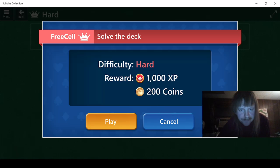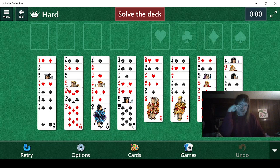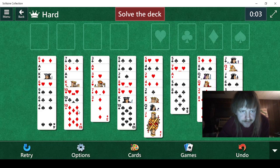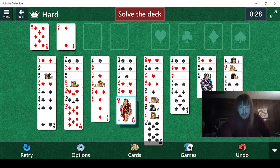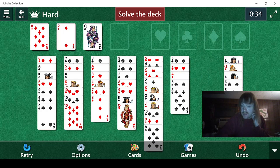We need to solve the deck on hard. This should be relatively difficult. We could almost do that. We need red 9 — okay, red 9 is back there. Let's see, we can do this. I think we want to do this — I don't know why I think that, because this looks like a terrible idea. Okay, let's see what we can do now.